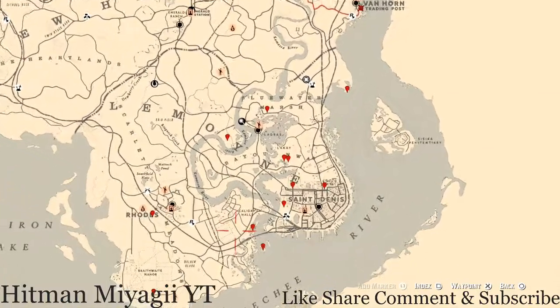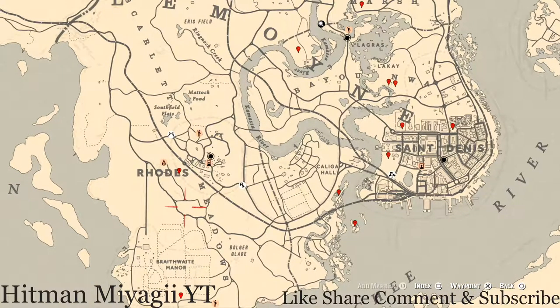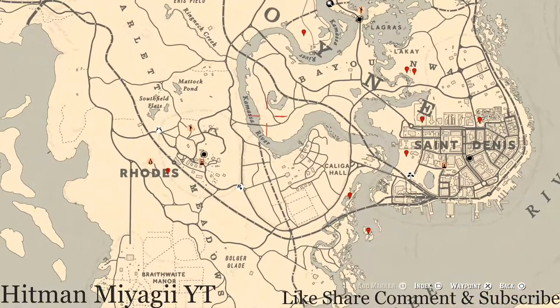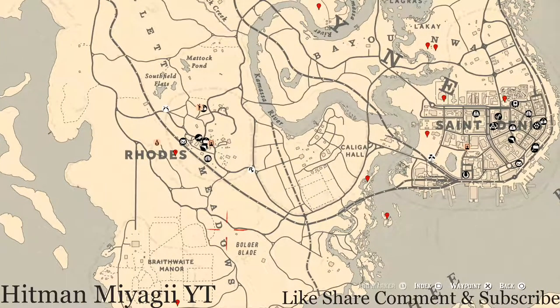Let's get down to the Lemoyne area of the map so I can tell you guys the cycles for today. The cycles for today, Sunday October 10th, are: family heirloom cycle three, all lost jewelry cycle six, coin cycle one, arrowhead cycle three, wildflower cycle four, antique alcohol bottle cycle six, all tarot card cycle two, bird eggs cycle six, and fossils cycle five.